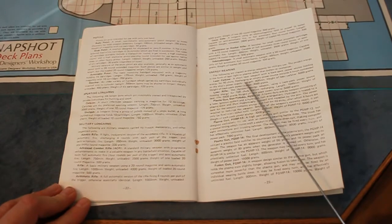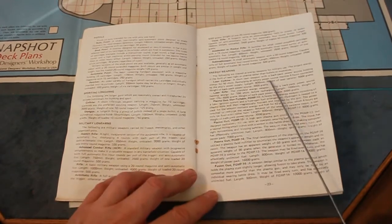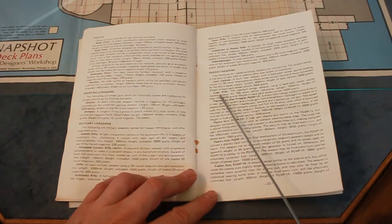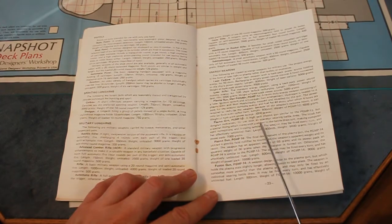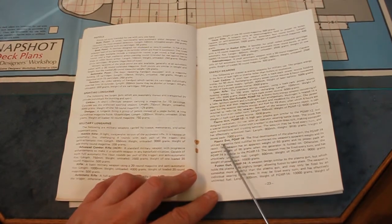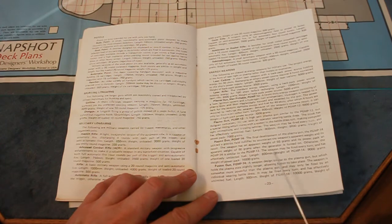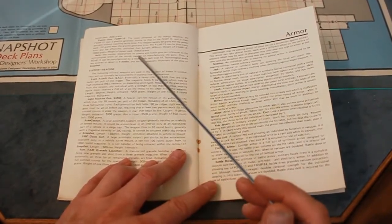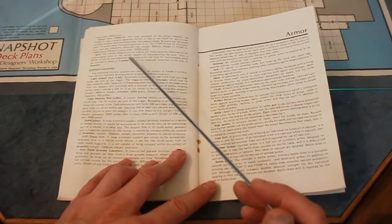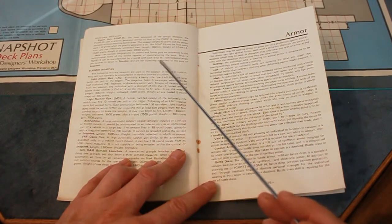Energy weapons: laser carbine — it talks about how many shots they have, weights, and lengths — laser rifle, plasma gun man-portable PGM-P12, PGM-13, PGM-P14, fusion gun FGM-P14, FGM-P15. Note that the number designations on plasma and fusion guns are references to the technological levels of the worlds capable of manufacturing them. For example, PGM-P14 can be manufactured by a world at tech level 14. Technological levels are covered in detail in Traveler.